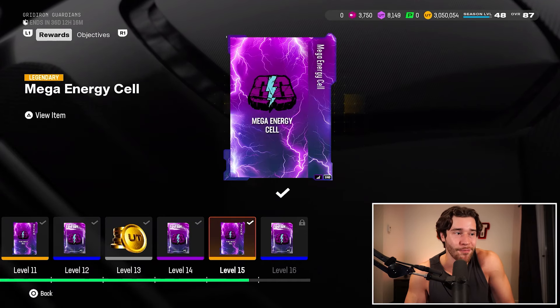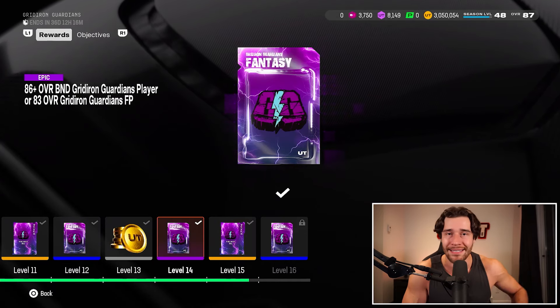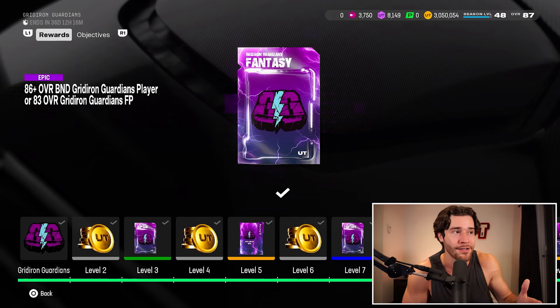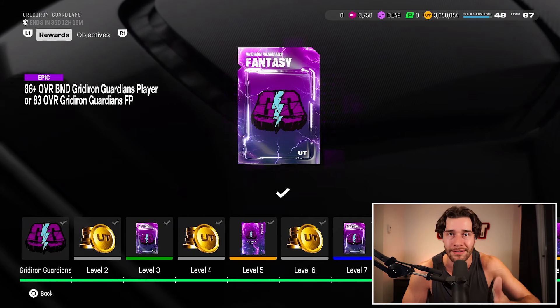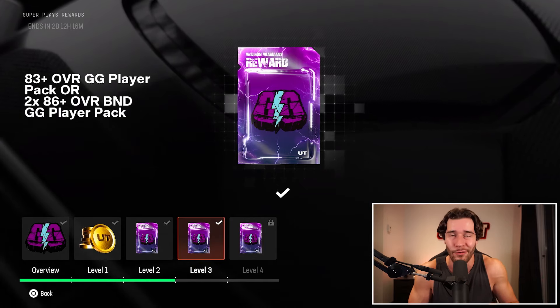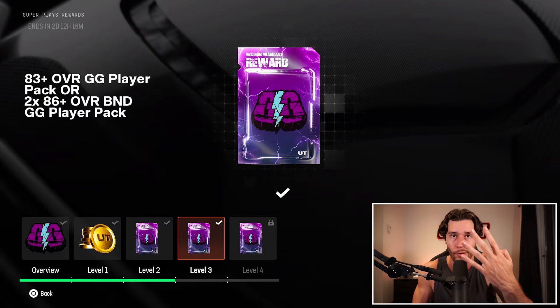20 second speed run on how I got these packs. Number one, the Gridiron Guardian Field Pass is very lucrative — an 86 overall player pack at level 14 and an 83 plus right there, plus another 86 plus. These are really good. And then I proved I got that dog in me — we got to level three of the Super Plays House Rules with 30 wins, giving us two 86 plus overall player packs as well. Four in total.